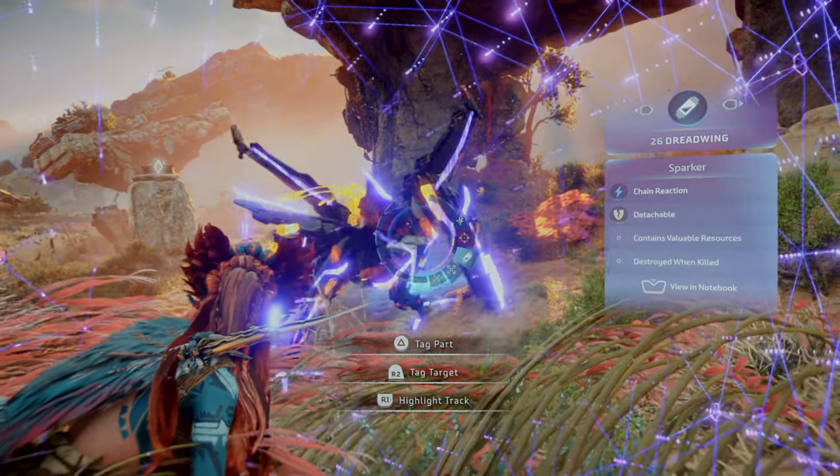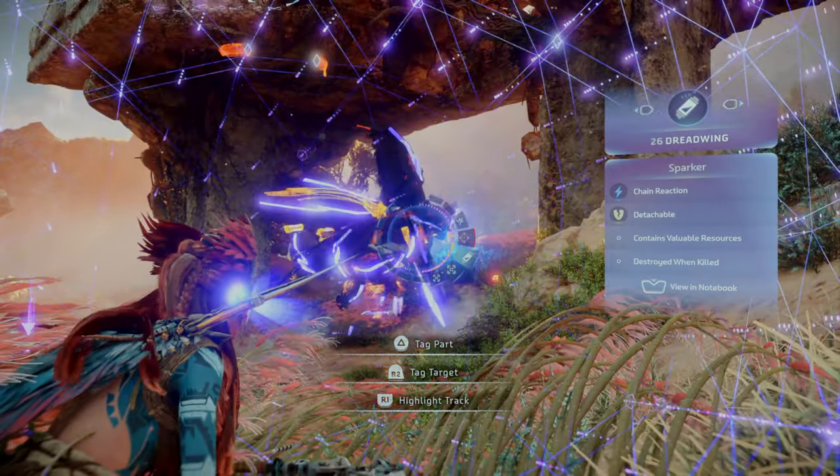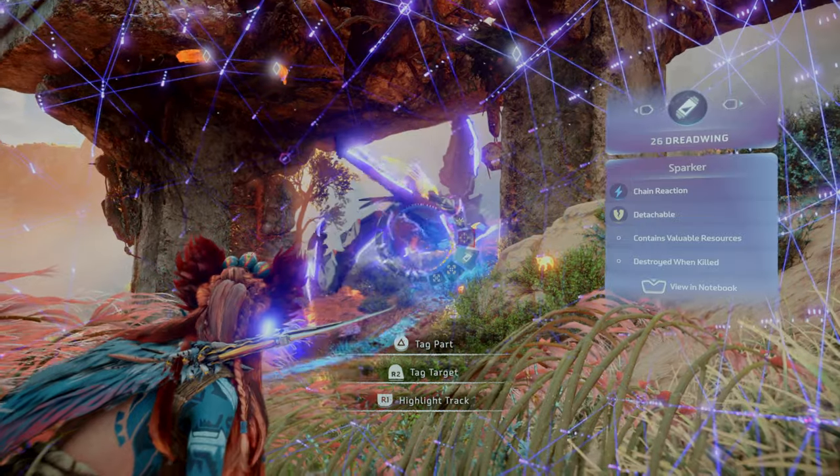The Sparker acts as shock storage. You can tear it off to collect the resource, or shoot it with a well-placed shock arrow to detonate and temporarily stun the machine.